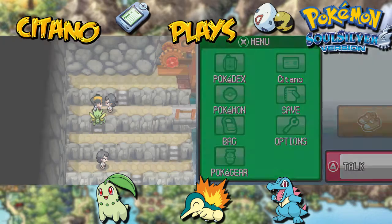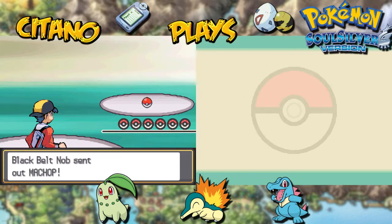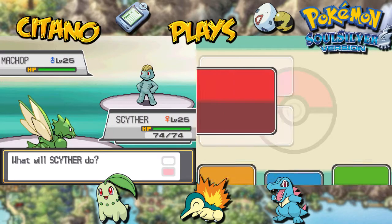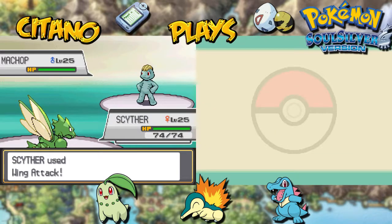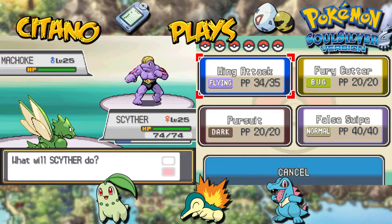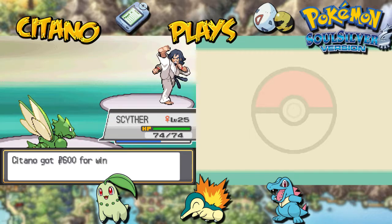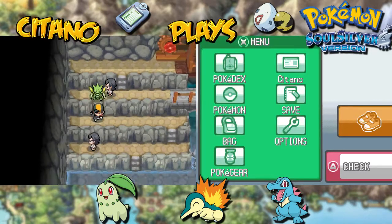Words are useless — let your fists do the talking. Versus Blackbelt Knob with two Pokémon: first is a Machop at level 25. Scyther, Wing Attack! Scyther is a Flying-type Pokémon so he gets a STAB bonus — that's going to KO Machop. Good start! Next up is Machoke, the evolved form of Machop. Wing Attack on Machoke — it's much tankier, but even Machoke will succumb to the power of Scyther. Blackbelt Knob has no words for his loss.